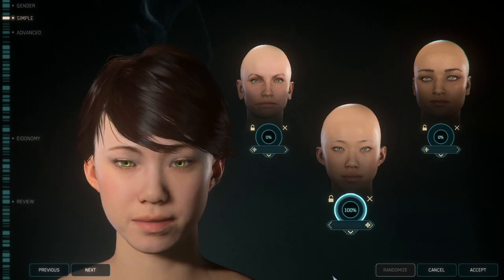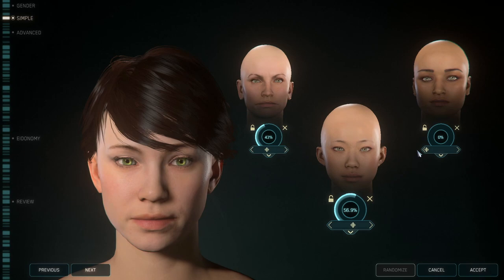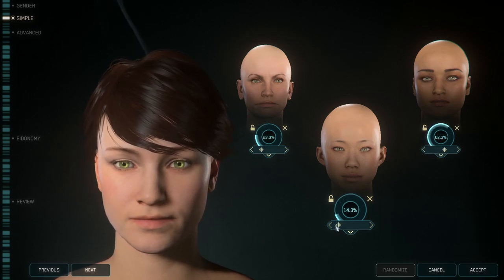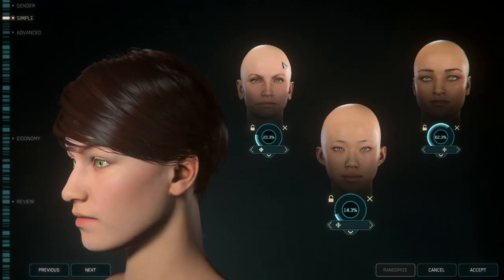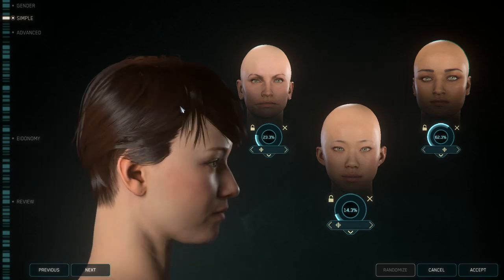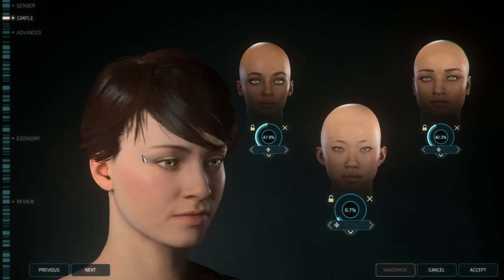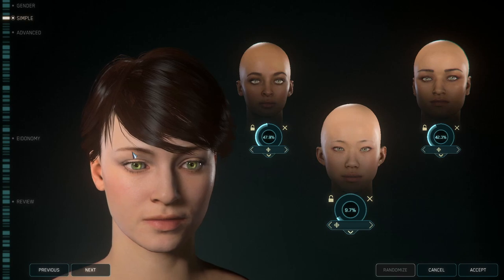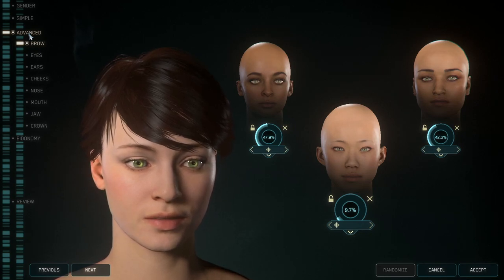Right now you can see that my face is being created. A hundred percent of the DNA for that face is coming from the one on the bottom. I can move the sliders over here and change the look and characteristics of my character just by moving the sliders underneath each of the faces. In simple mode, it's going to affect every part of the face at once. So if I change to another face, it's going to bring up the characteristics of that one, replacing the characteristics of the previous one.